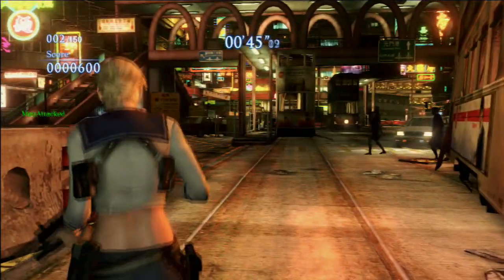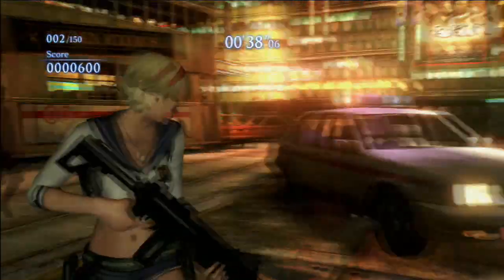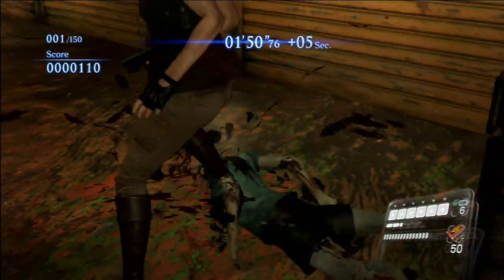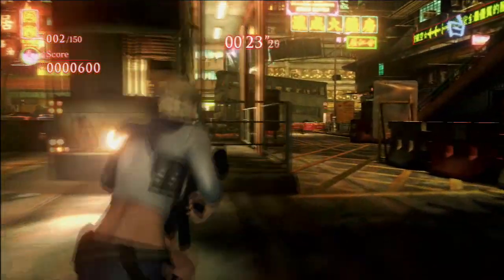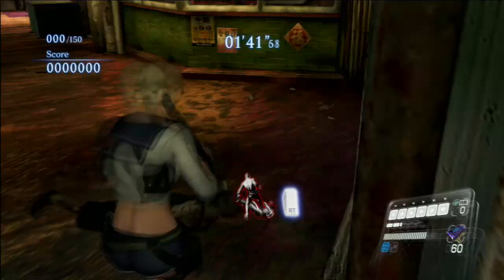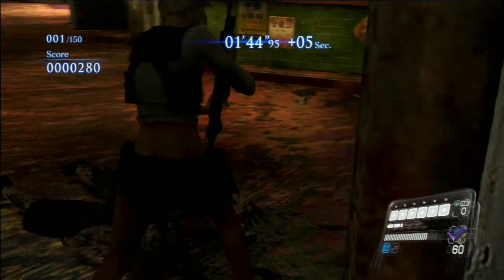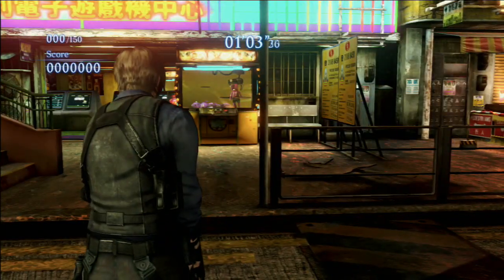Now for the next type of move I'll be doing — the follow-up, or basically your ground move. All characters do the same attack; it's just a standard stomp. Now another type of follow-up attack is if you have a two-handed weapon — basically you use the weapon butt to smash the enemy. Alright, that's it for the follow-up attacks.